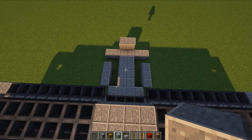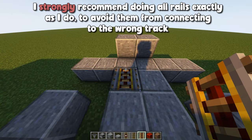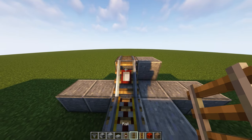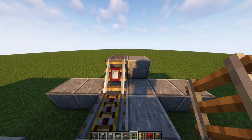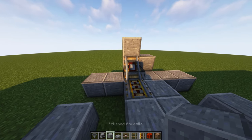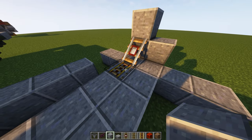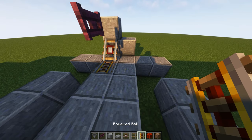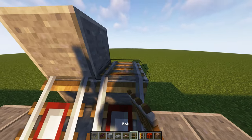Now it's time for the rails. I strongly recommend that you do them in the same order I do them just to avoid confusion. First put a powered rail down, then a detector rail, and another rail on top of this block which you can destroy and replace with a real block. This sets your detector rail at the angle it needs to be at. Then on top of this powered rail, just place a fence gate. You can go on the other side and follow the same exact pattern.